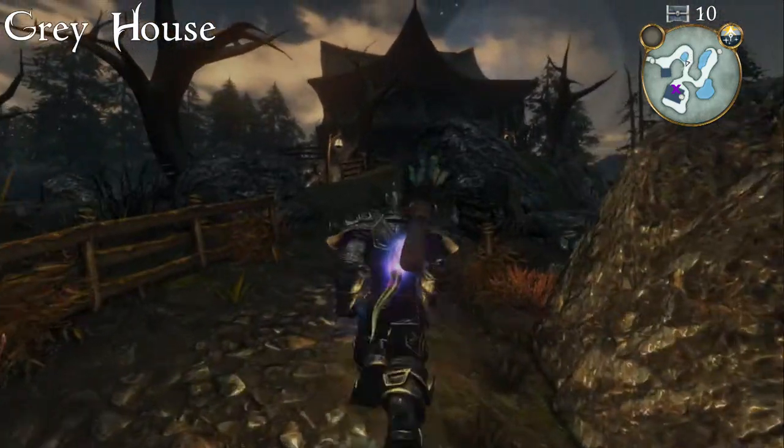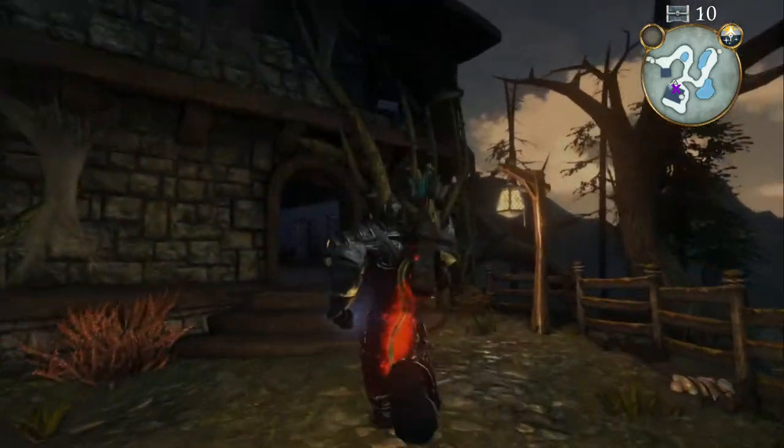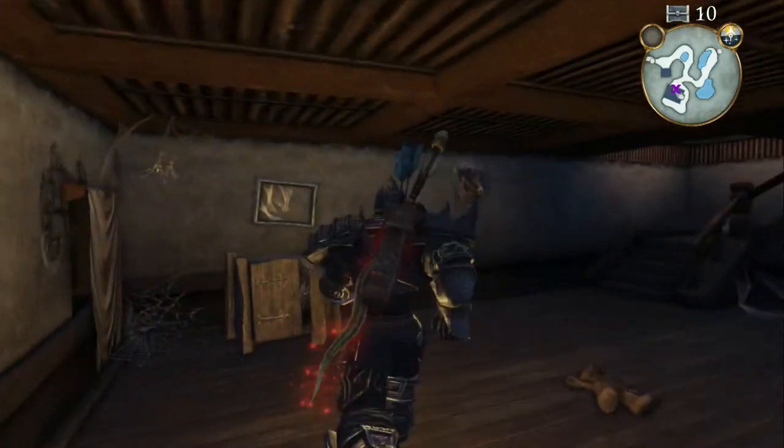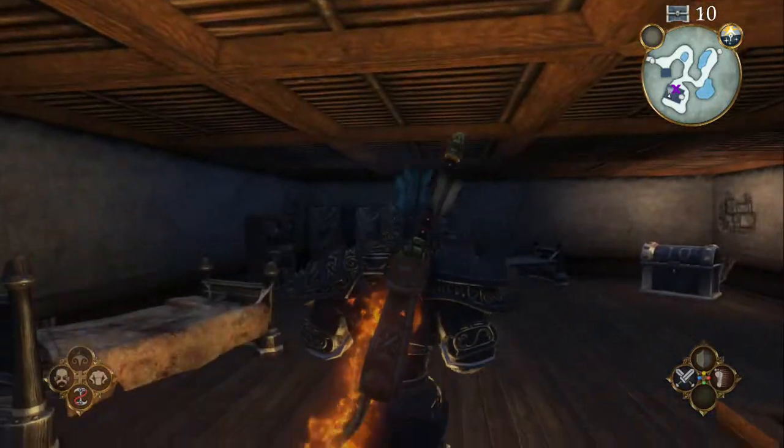At the Grey House, head up the hill towards the house, enter the house and go up to the second story. The chest is located at the far back right of the room.